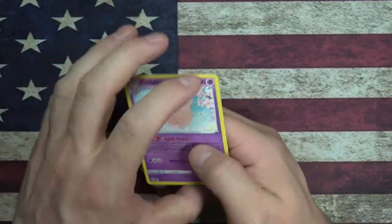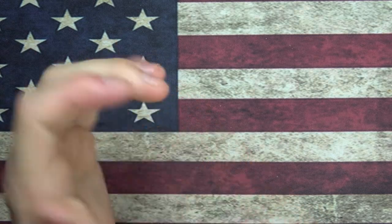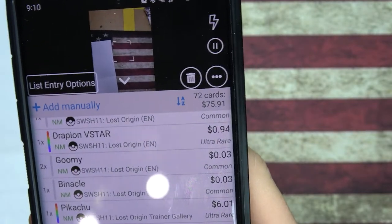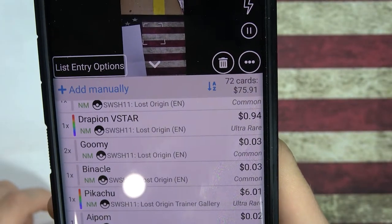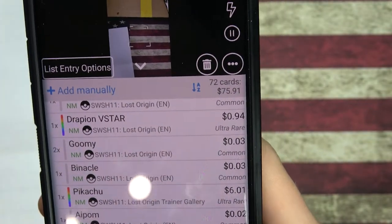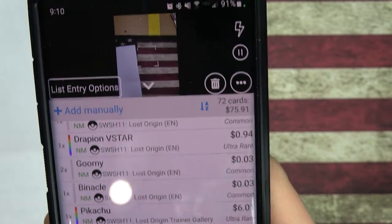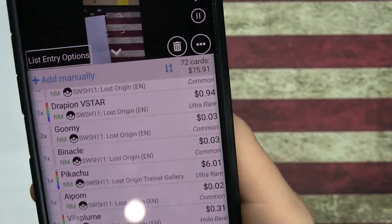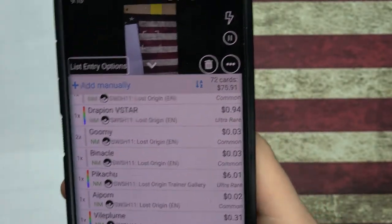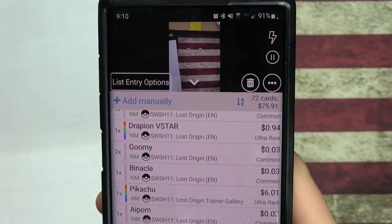I'm going to go through and TCG Player this and I'll be back with the value. Hope you guys enjoyed. That took a little bit longer because it wouldn't scan any of the cards so I had to type them all in manually. I typed in all the rares and all the foils - and we got $75.91. The box for Lost Origins at the moment I think is around $100, so we didn't break the box, but we had some fun.